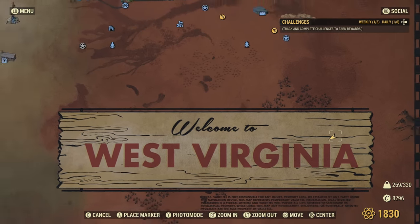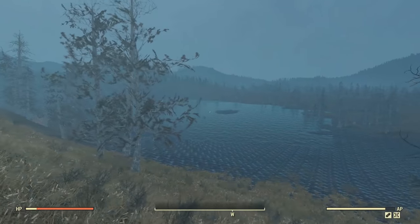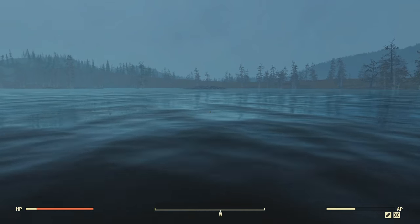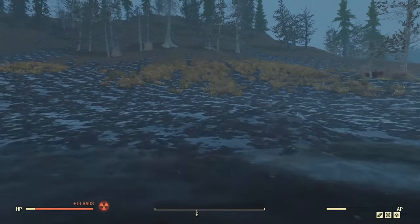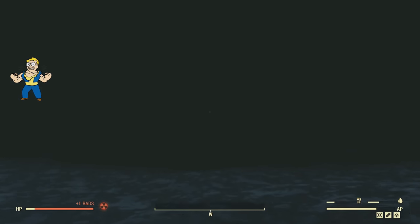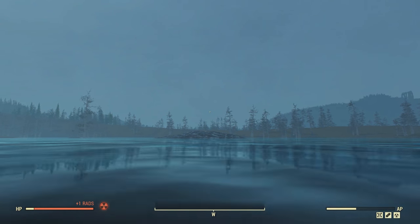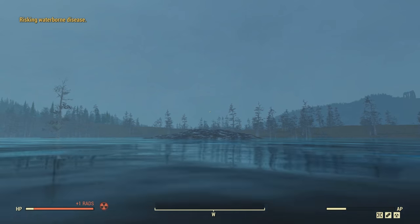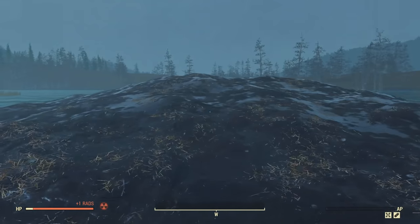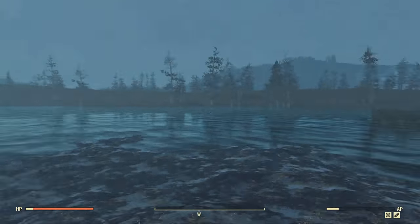I made it out on the West Virginia sign. Look what I discovered out here — just a random huge body of water. Looks so weird. Looks like there's an island in the middle of it too. Does this give radiation? Yes, it definitely gives radiation. I'm going to go ahead and use a Rad-X. Jeez — go, don't die! I wish I would have brought a Rad Away. This is so random. Why is this out here? Does Bethesda ever have plans to use this?